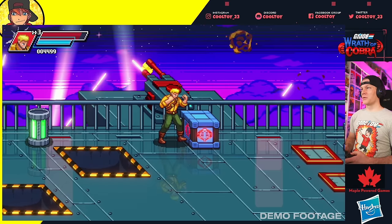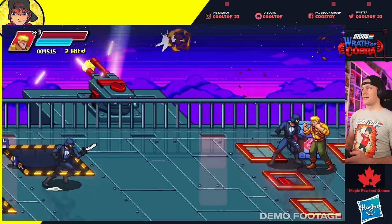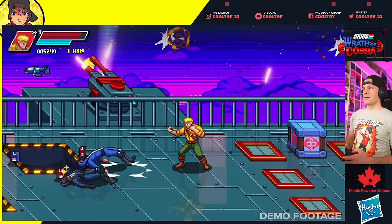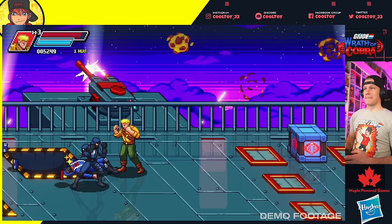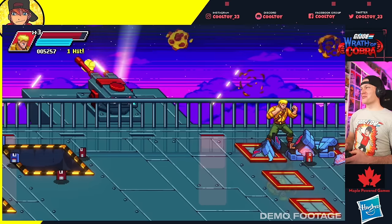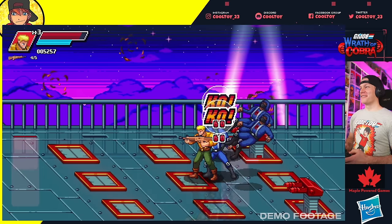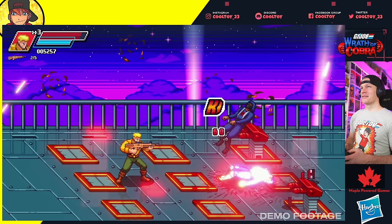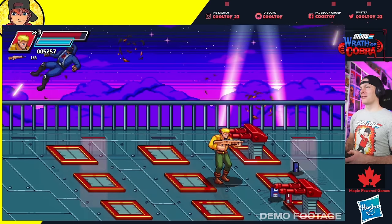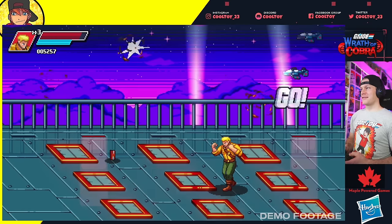Mystery item — health, didn't really need much but I'll take it. More jetpack guys coming in, jump attack. Oh, you can pick up the bodies and use them as a projectile — that's awesome, I absolutely love that! Got two more shots — it tells us how many bullets we have left in our gun. Yep, five shots and then it turns into a projectile.